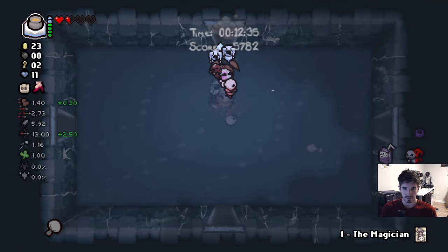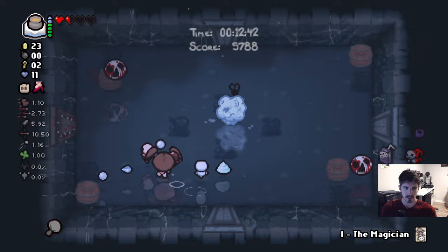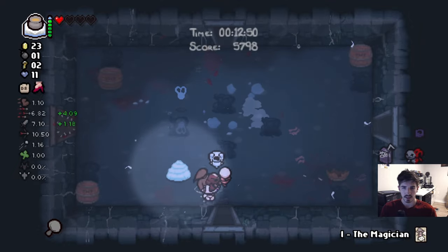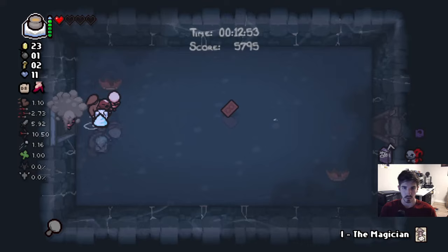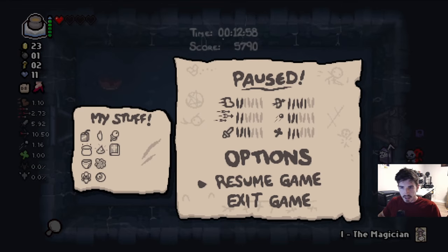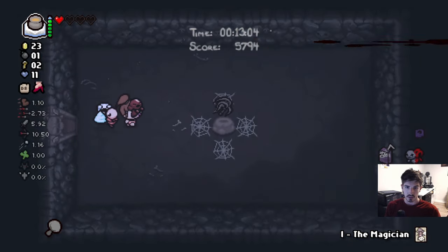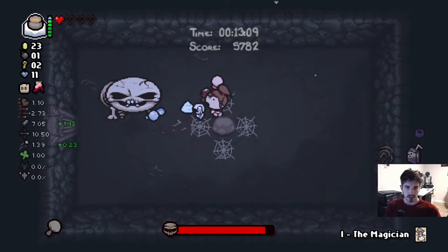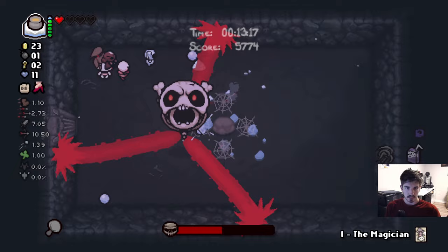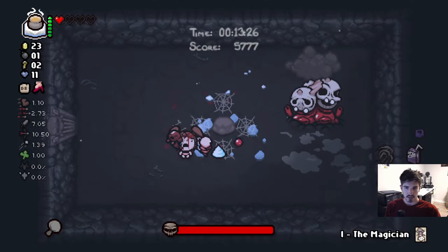Here's what we're going to do — we're going to get hit one more time. I think the spikes deal a full heart of damage, so let's get hit by something else instead. Now we're at one heart, so we're going to open this door. I was very wrong — the hermit question mark basically swaps everything in the room for its gold value. We're playing it a little risky dropping to one heart, but I think it'll be worth it.